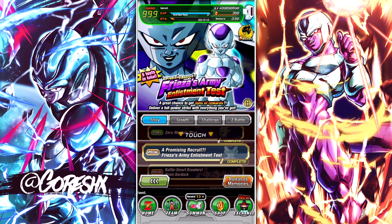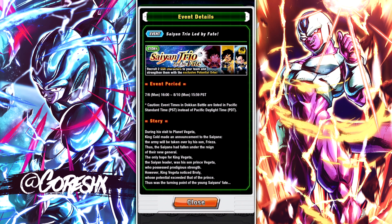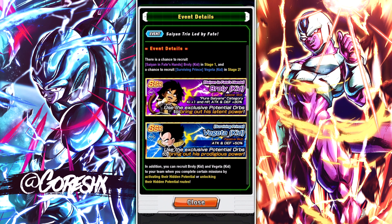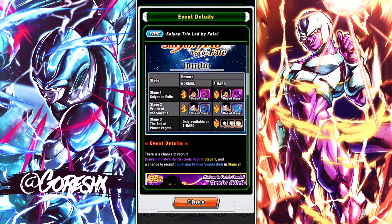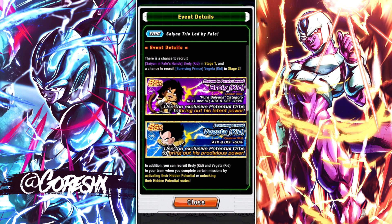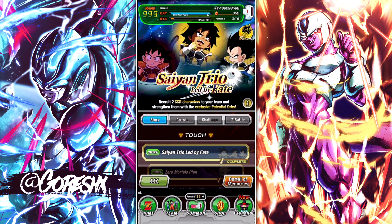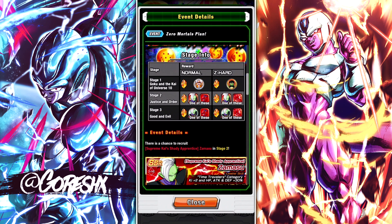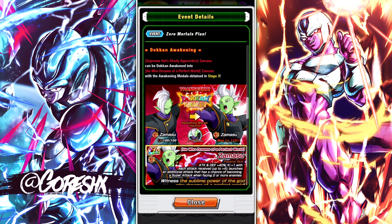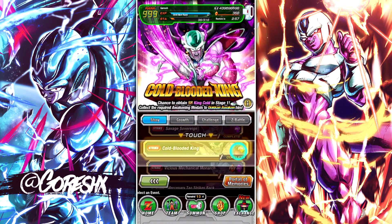In the story modes, you can actually obtain characters for free. This eye button opens up a menu showing the details of each story mode. For example, this one gives you a Broly kid and a Vegeta kid just for doing these stages, plus a chance to recruit them as random drops. Same thing with Zamasu — you get a Zamasu card for free, and there are medals you can use to Dokkan Awaken him to a stronger version. There's a lot going on during the 5th anniversary, so try not to get overwhelmed.